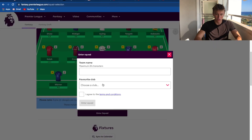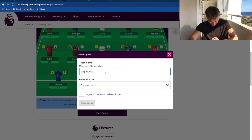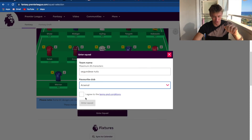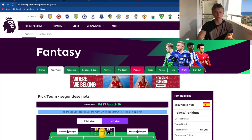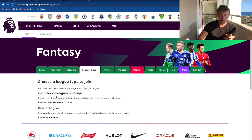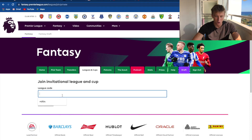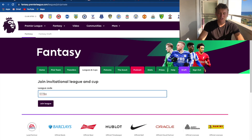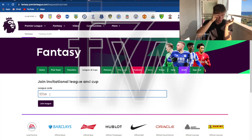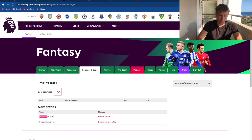After you finish creating your squad, you want to enter the squad. For the team name let's just say 'Segundes Nuts', choose your favorite club - Arsenal - and then click 'Enter Squad'. Then navigate over to Leagues and Cups, where it says 'Create and Join New Leagues and Cups', and click 'Join League and Cup'. Alternatively you can just click the link in the description and it joins you automatically. If you're doing it manually, click 'Join Invitational League and Cup' and put the league code in. The code is FI77VW - I'll put it in the description and on screen right now.